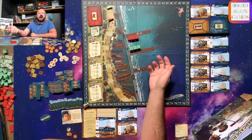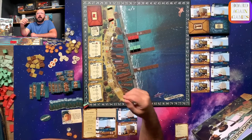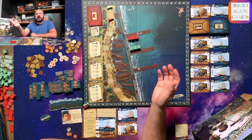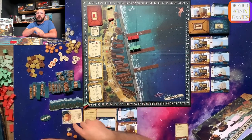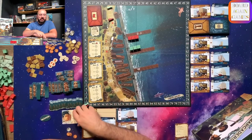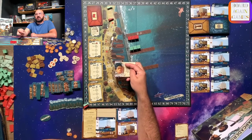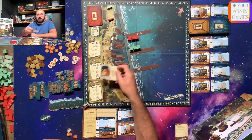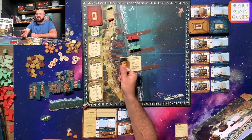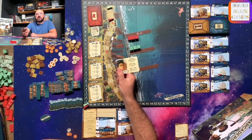Each player will choose a color and take their tiles and building structures. Also take a player board, and either randomly or by choosing, take a character card. You'll need to decide if you're using the advanced or regular side of this card. On the basic side, there's a resource shown for each character. On the advanced side, there's also an ongoing benefit, a one-time benefit, and an end-of-game scoring benefit.